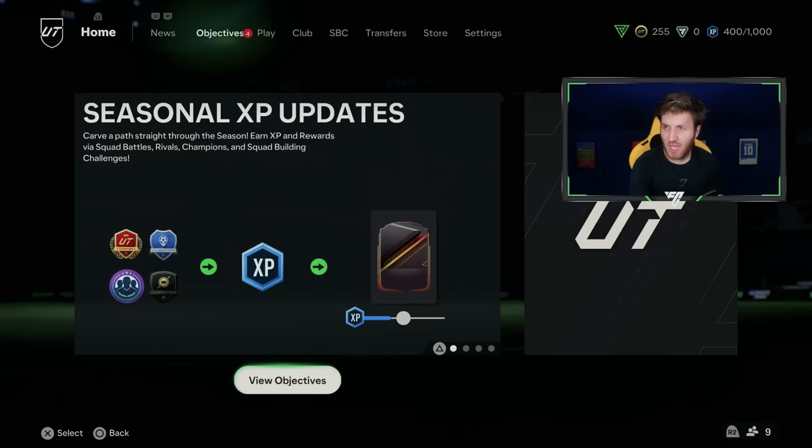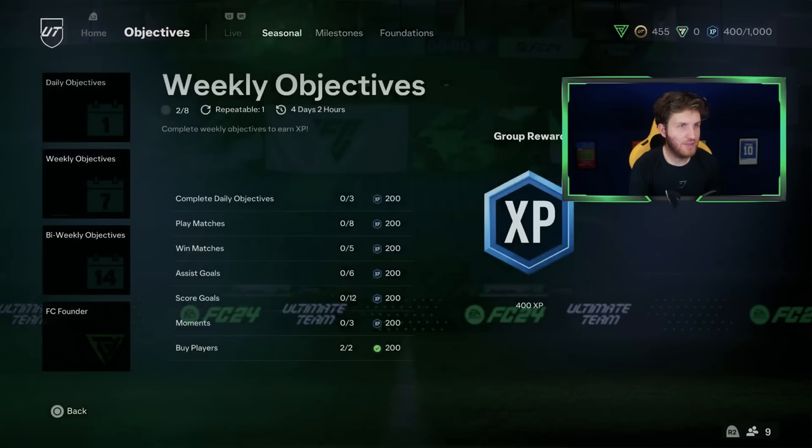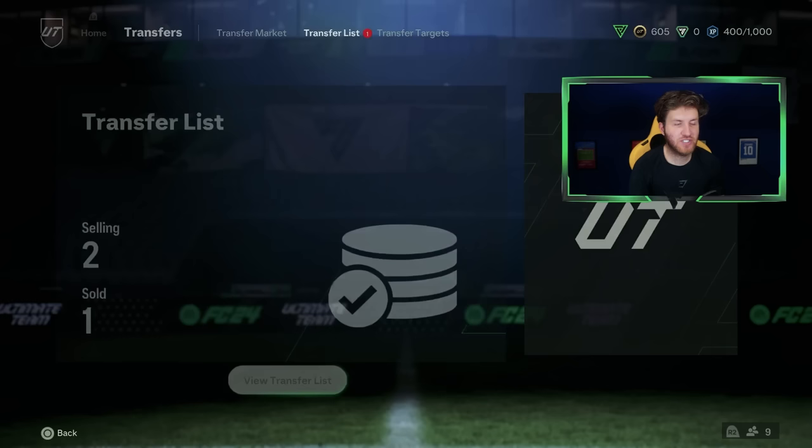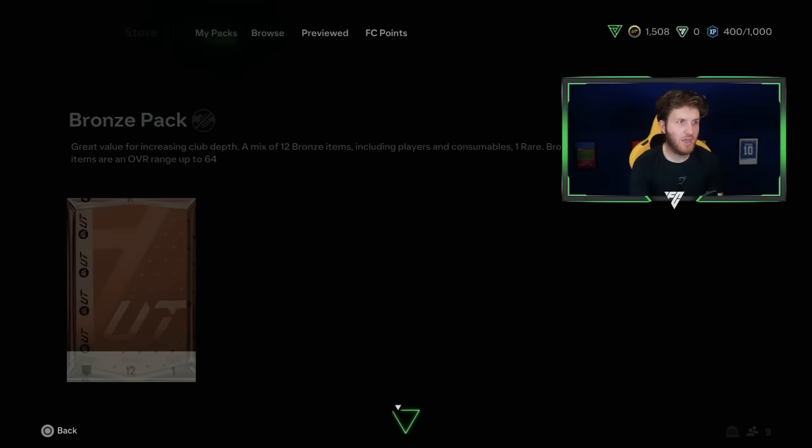I've already unlocked four objectives - 200 coins, I'll take it. We get some more coins from buying those players, so it's overall a nice start. So much has sold, we made about 100 coins profit there - maybe a bit less after tax - but it all adds up.